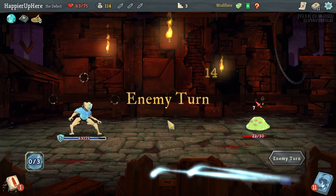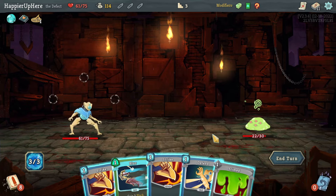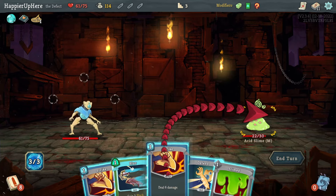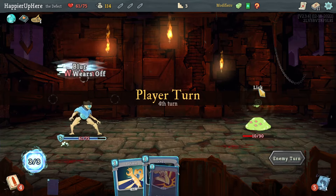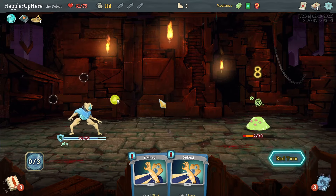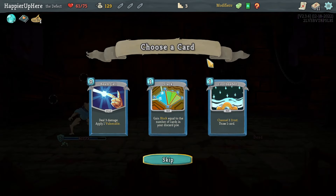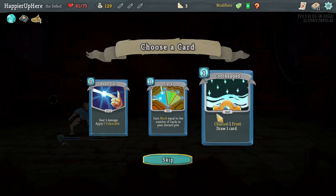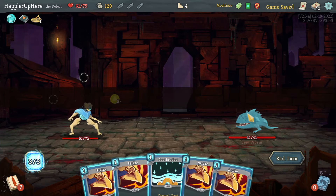Let's do Dual Cast here — kill this one and then defend. Here I'm not being attacked, so let's do Strike, Strike, Blur to save some block. That's enough to kill. Stack Cool Headed, Beam Cell — I love frost orbs, so I'll take Cool Headed. It doesn't really fit this deck but hopefully it'll help.